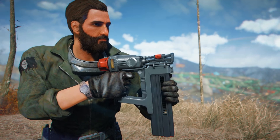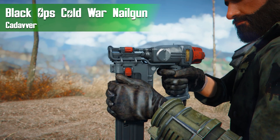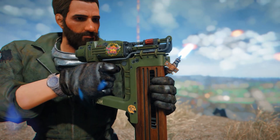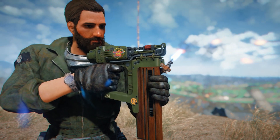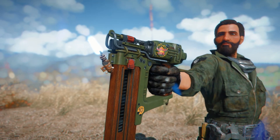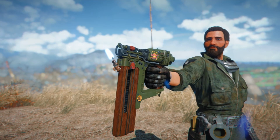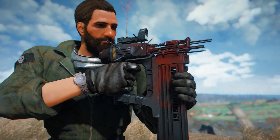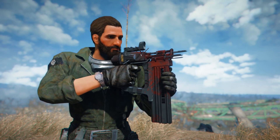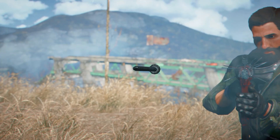Next we have another mod from a triple-A title: the Black Ops Cold War Nail Gun by Cadaver. This ports over the nail gun featured in Black Ops Cold War. Personally I skipped that one, but this is a very nice model and I think it's perfect for Fallout — nail guns are actually a canon weapon in this universe. Surprisingly, this thing boasts quite a bit of attachments at the weapons workbench, including different muzzle devices, the ability to light your nails on fire, and even a bayonet made out of more nails.